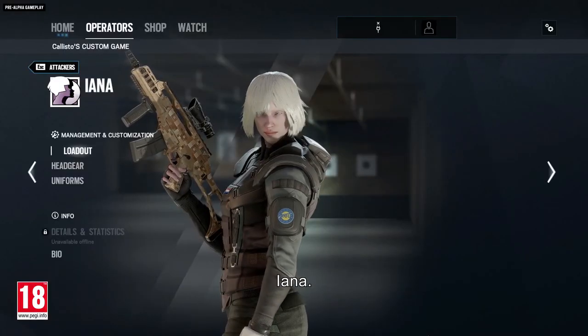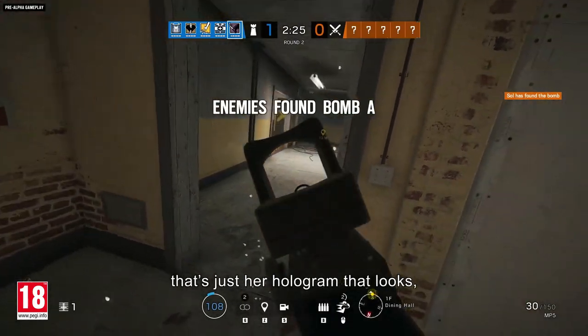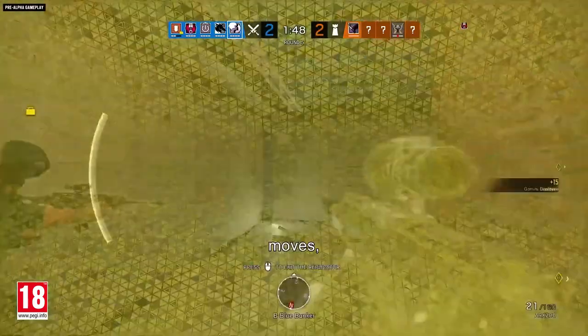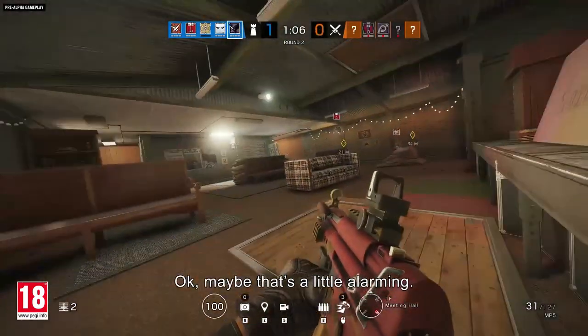Then there's the new attacker, Yana. Don't be alarmed if you shoot her and she disappears — that's just her hologram that looks, moves, and sounds exactly like her. Okay, maybe that's a little alarming.